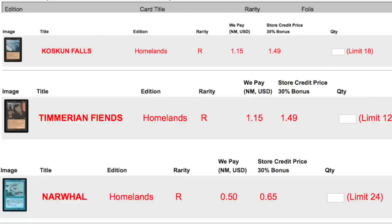Today I'm going to go over what happened with the Homelands buyout — did I make money, did I lose money? I was able to sell the Norwales — a playset of them for twelve dollars when they were over ten dollars — and sell others for three dollars. As for buy-listing the rest, these are the current Card Kingdom buy list prices. They limit you to 18 Falls, 12 Fiends, and 24 Norwales, and they do offer a store credit bonus of 30%.